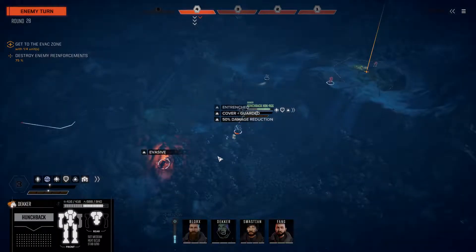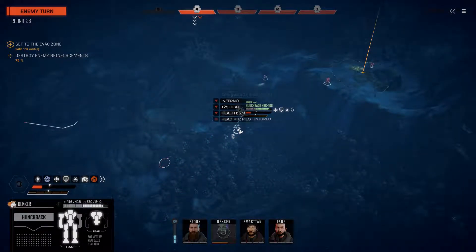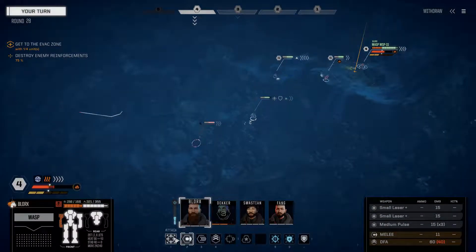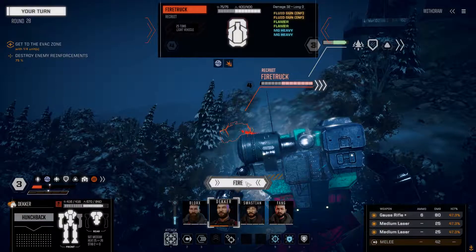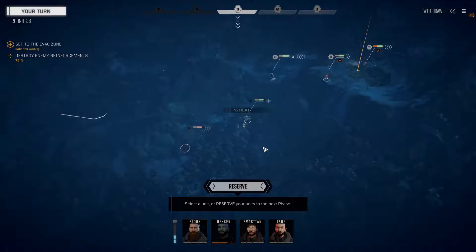We'll take a bit of flamer damage and take a head hit onto Decker - because of course. Just reserve, give Decker the first fire in order. Gauss rifle hits, somewhat to compensate for the head injury I suppose.